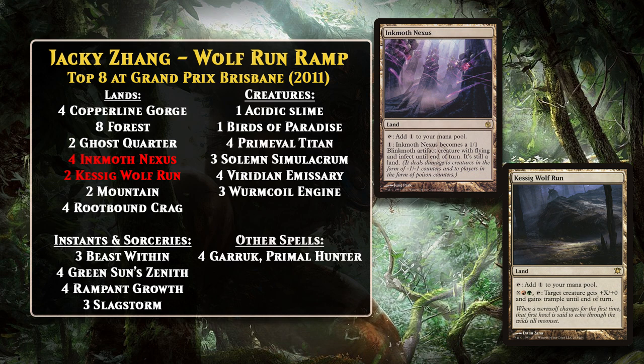Kessig Titan decks would continue to be a major force in Standard in 2011 and 2012, without any major changes to the deck. Some versions splashed black for access to some better removal, but apart from that, change was minimal. Then in 2012, Primeval Titan rotated out of Standard, never to return.